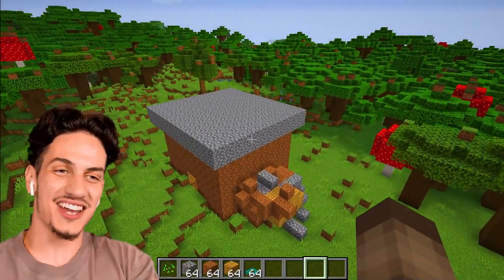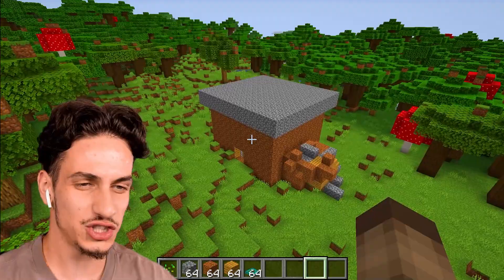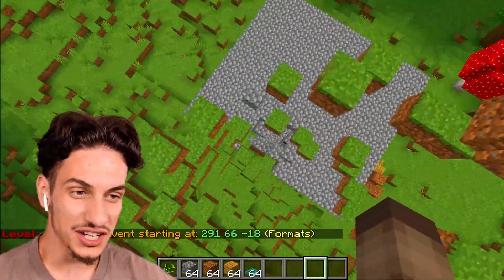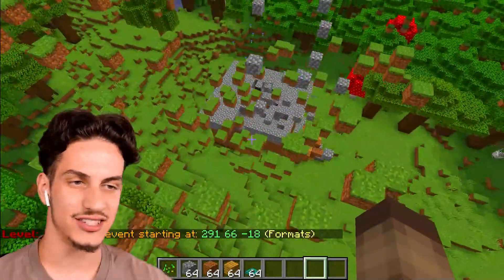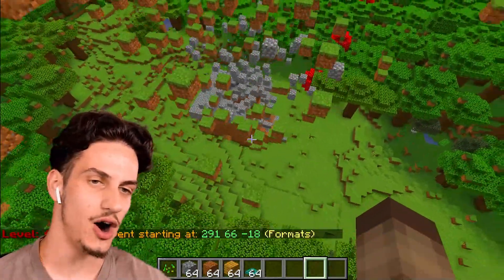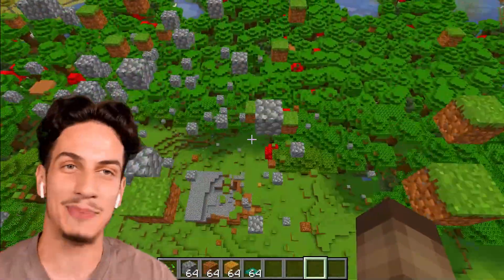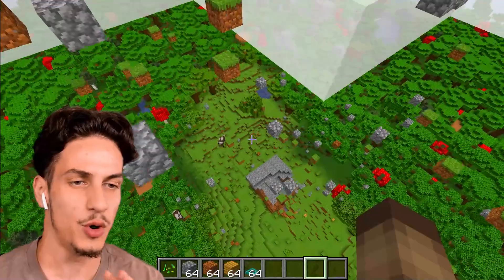Hit him with a tornado and let's see if it's going to destroy it — make sure you put it outside, by the way. Oh snap, it's working! But it's not working. A level six tornado versus a noob house? Not possible at all. So we got to get a little bit more advanced.